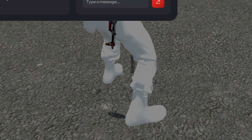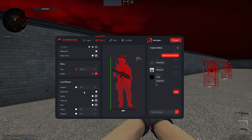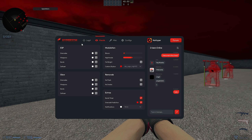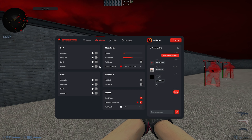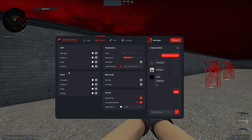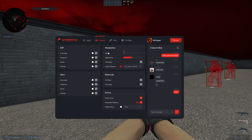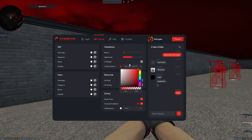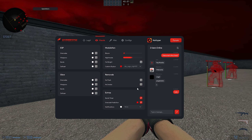On to glow, there are two types: outline and body, with a custom color for hidden players. In local player, you can have local chams with the same cham types — for example, turning on textured lets you see your feet with texture applied. You can have DC chams, fake lag chams, and set a glow. There are also hand chams and weapon chams. In world, the ESP section shows names for grenades, weapons, bomb, and diffuser, with glow available for those same items. In modulation, bloom and night mode go from 0 to 100, and there's full bright and a custom skybox with a color picker.